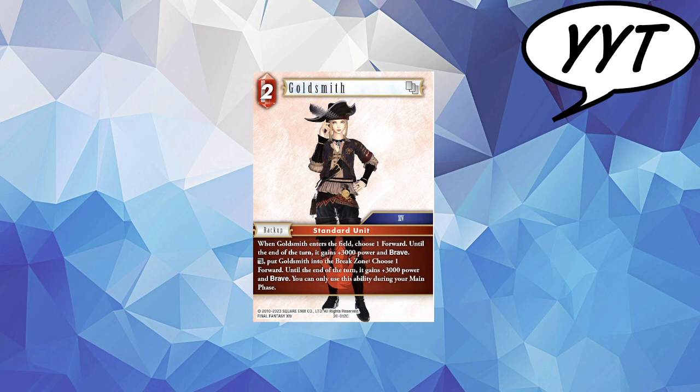Goldsmith is fine in sealed for being able to buff your guys and give them Brave — helped you go on the offence. It's a 2cp Category 14 standard unit backup, and when it enters the field, choose one forward: until end of turn, it gains 3k and Brave. You can also tap and put Goldsmith into the break zone to choose one forward and gain 3k and Brave, but you can only use this during your main phase, which is annoying. It doesn't really excite me at all. I'm going to stick it in the 4s — I don't think Fire is lacking in quality 2cp backups.